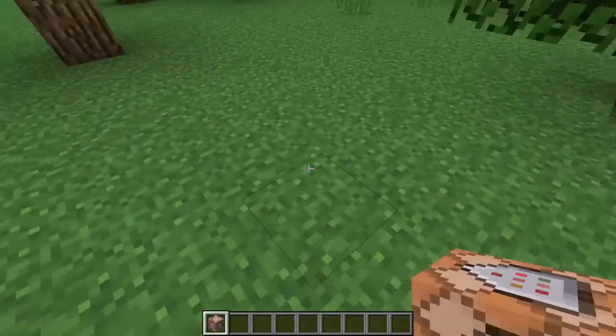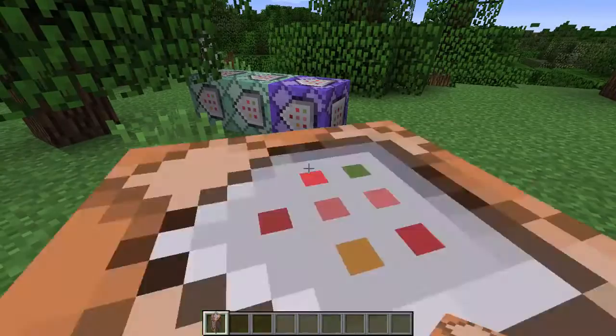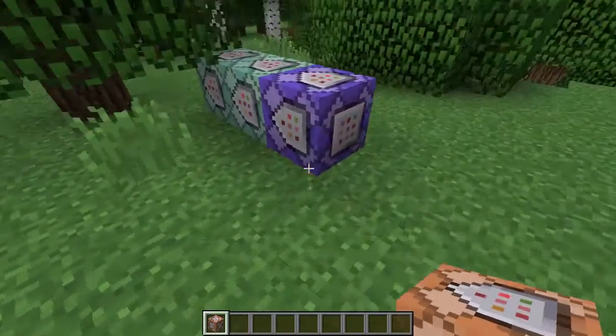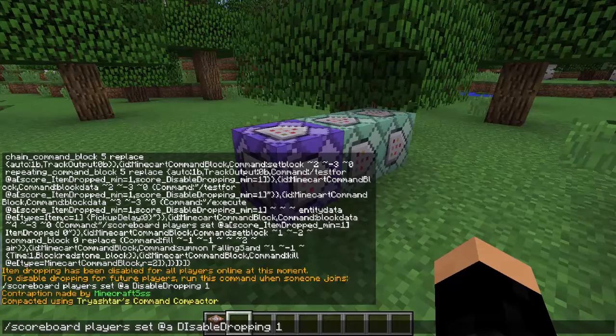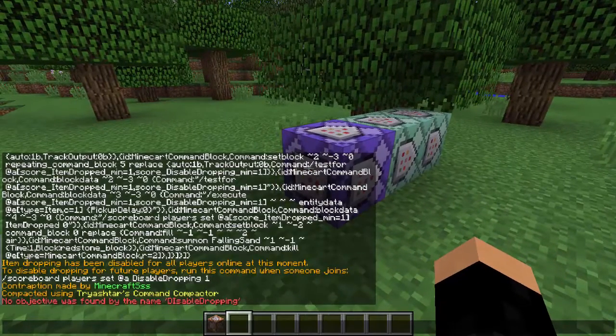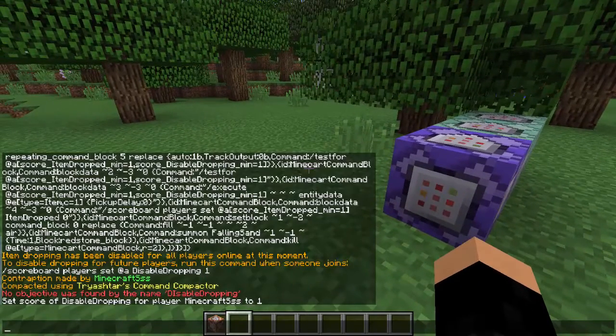I'll just show you in action what this structure basically does. I press Q and poof — it just immediately pops right into my hand. The command scoreboard players set at a disable droppings 1 sets disable droppings for everyone online to 1, so it disables droppings.